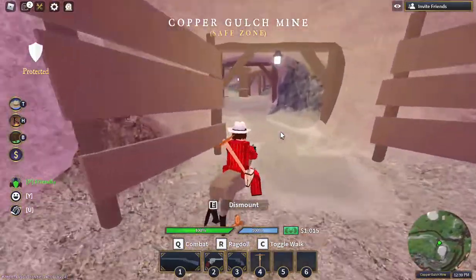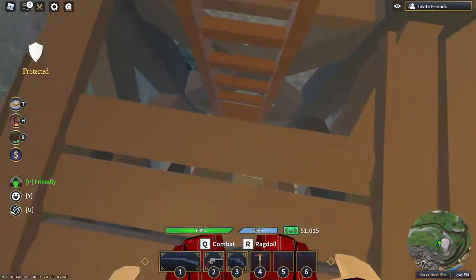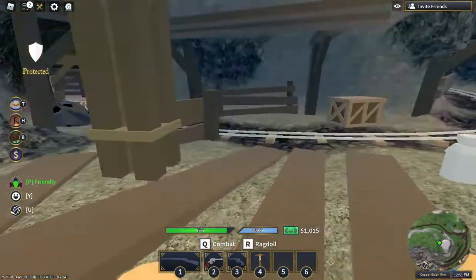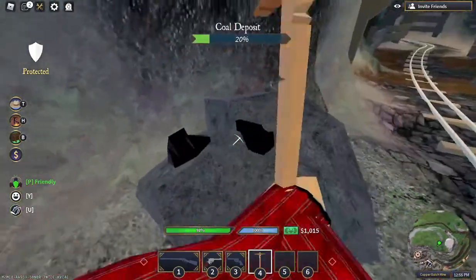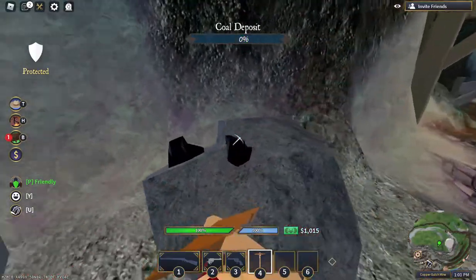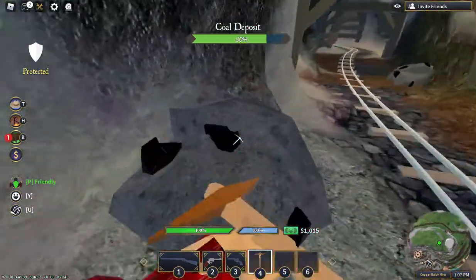The Copper Gulch Mine shouldn't be too far from Bronze City. Go inside and head down this shaft — just fall down it, it shouldn't kill you. Then take your pickaxe out and mine all the way down. Don't pull out your gun in this mine because you're protected. As you can see, you have protection in this mine, so if somebody shoots you, you won't take any damage — unless you take out your gun.